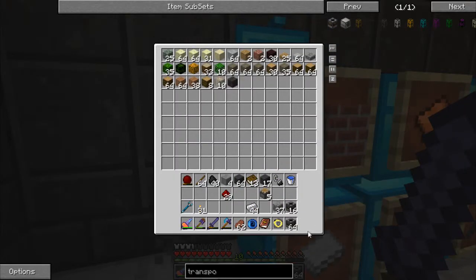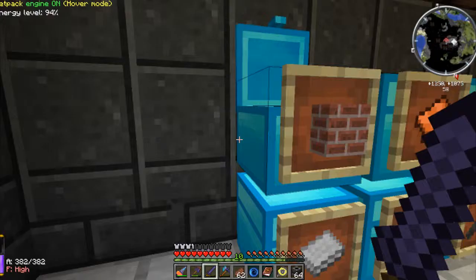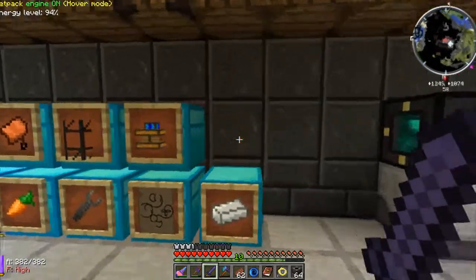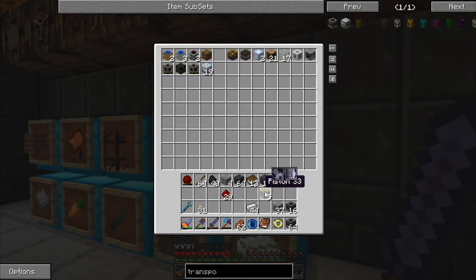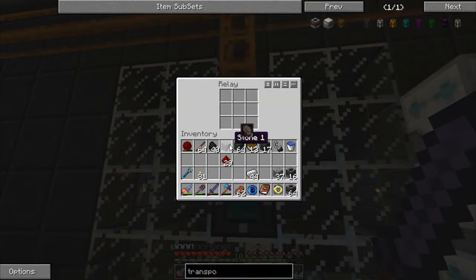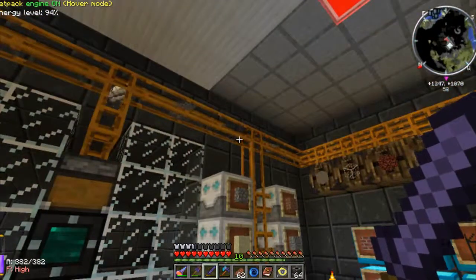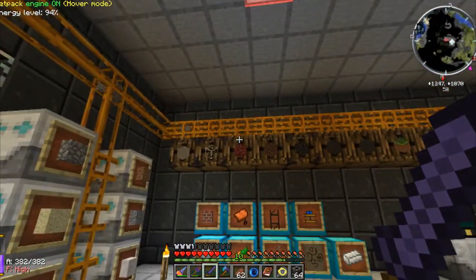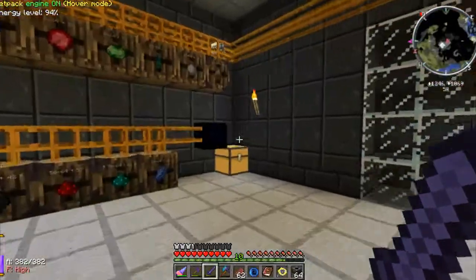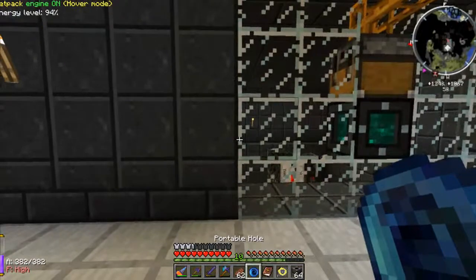Let's put everything away in the storage system — pistons, that's it. This is why I wanted a unified storage room: bam, bam, bam, bam — and it all gets filtered for me. Which is a thing of beauty. Let's go whack these transposers down.